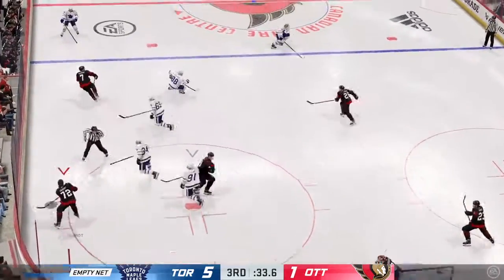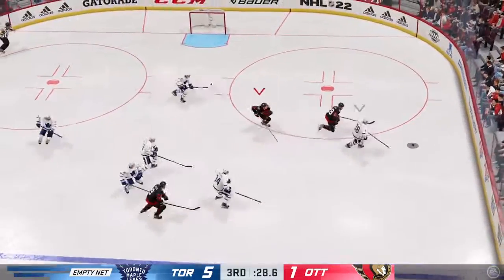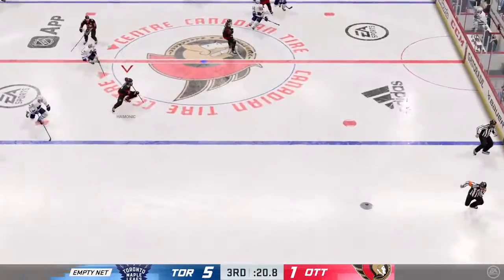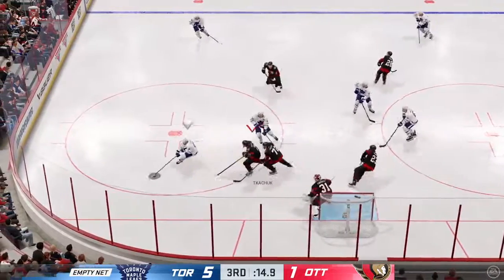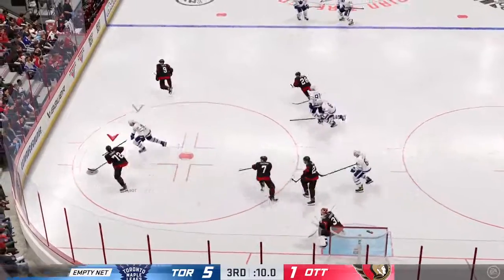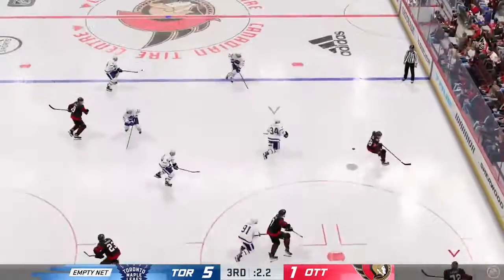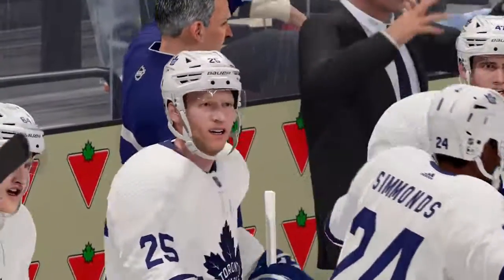Ottawa has won the face-off deep in their own end. Enters the offensive zone from the left — chance at an empty netter. The Leafs have it against the wall, quick pass to Nylander. The Leafs have the puck now — Toronto's on the attack, and that snapped away in the defensive end by Hammond. The Leafs gained control of the puck against the wall, broken up with the stick in the defensive end. It's a straight-up race for the puck — there's the final horn.